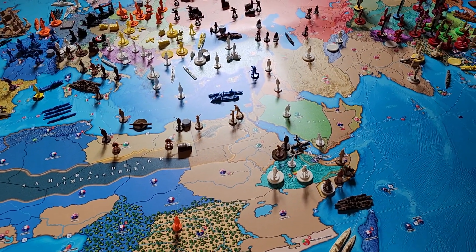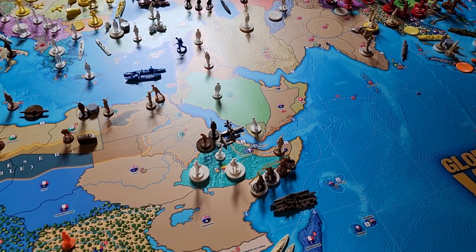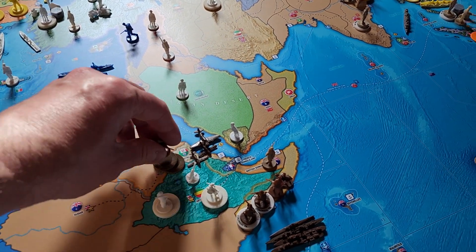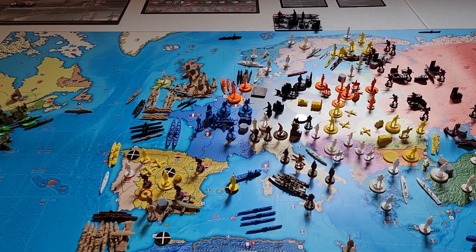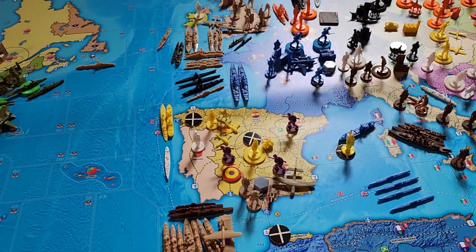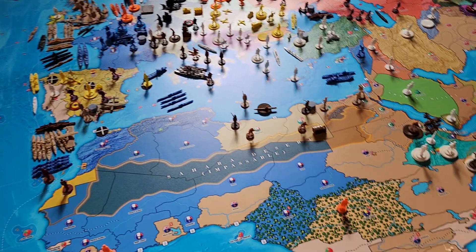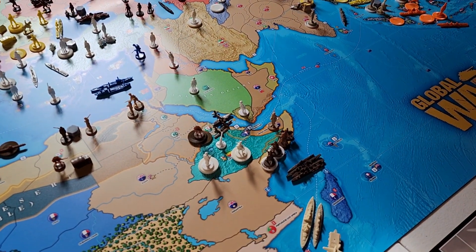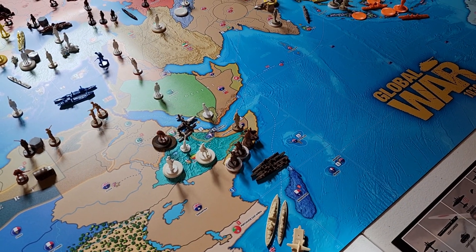Our colonial infantry is going to go in Italian Somaliland. Our militia upgrade is in Eritrea — take that militia off and put down another infantry. The lend-lease cavalry is going to leave northern Italy, make its way around Gibraltar, up by Portugal, and land in Galicia and Leone. Quick recap: in Eritrea we have three infantry, two fighters, and a tactical bomber; in Italian Somaliland we have two colonial infantry, a regular infantry, and a cavalry.